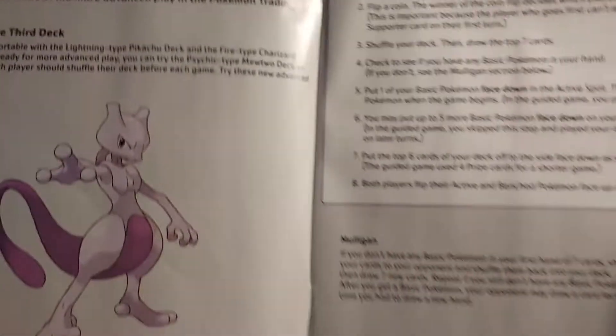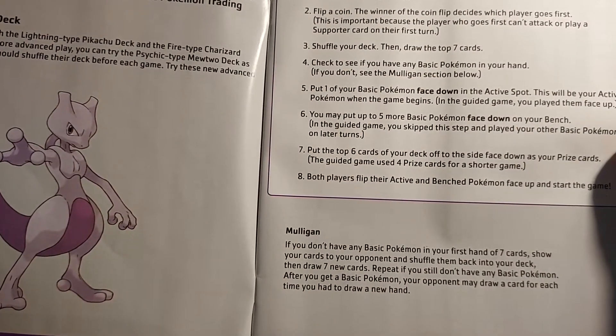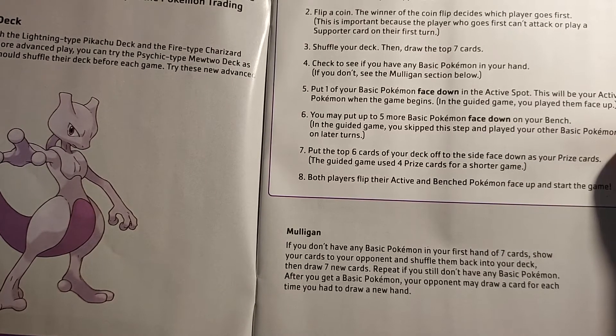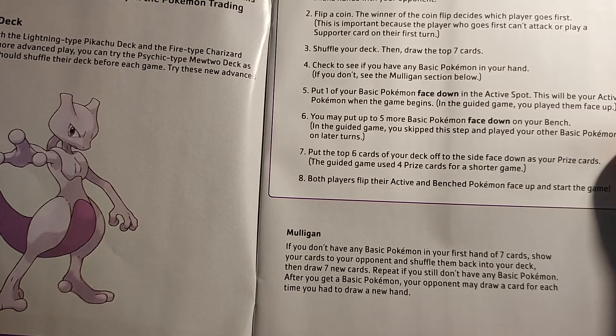Setting up before your game: the mulligan rule — if you don't have a basic Pokemon in your first seven cards, show them to your opponent, shuffle them, and then draw seven new cards. Repeat if you still don't have a basic Pokemon. After you get a basic Pokemon, your opponent may draw a card for each time you had to draw a new hand.